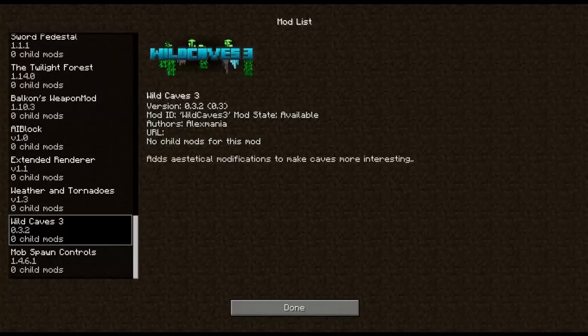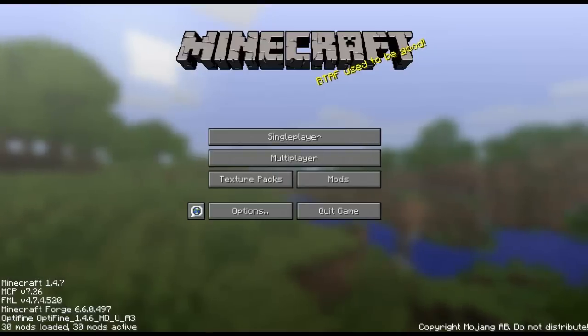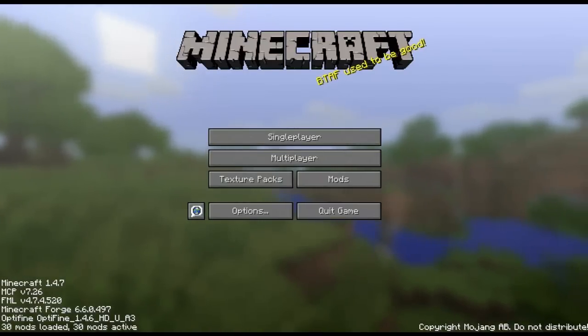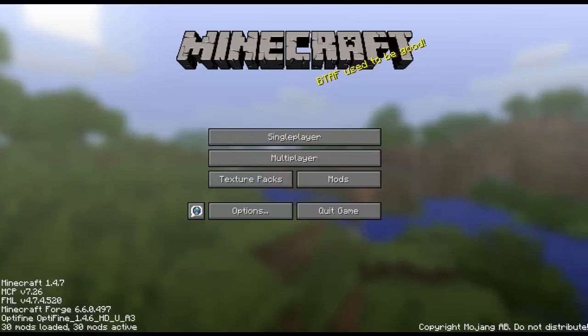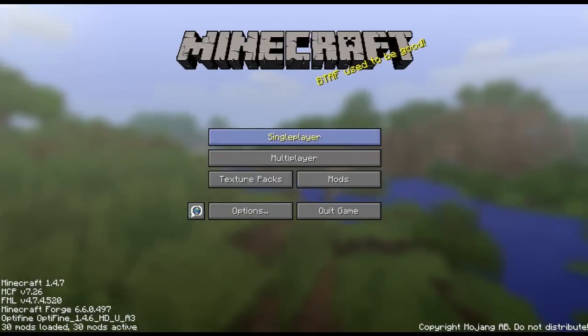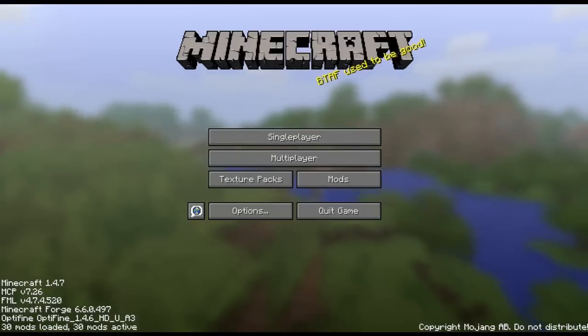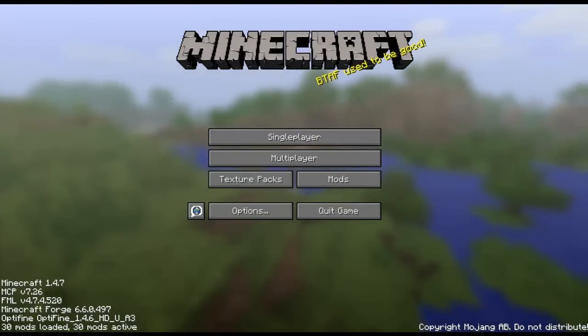Wild Caves actually adds spikes and vines and mushrooms to caves, depending on the biome we're in. And Mob Spawn Controls makes it possible for me to add all kinds of mobs to the biome set of Biomes Aplenty. You might have noticed I don't have Mo' Creatures because I really don't like the HD textures. Someone please make a 16x16 texture pack for that — if it's already there, please link it to me.